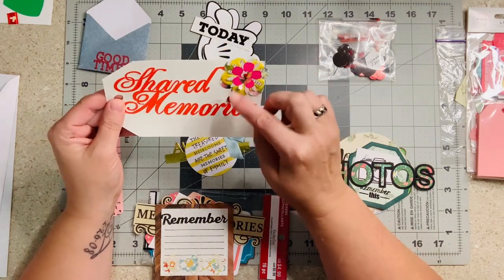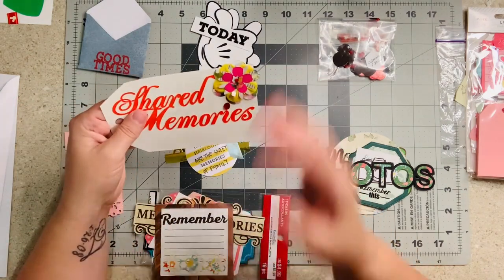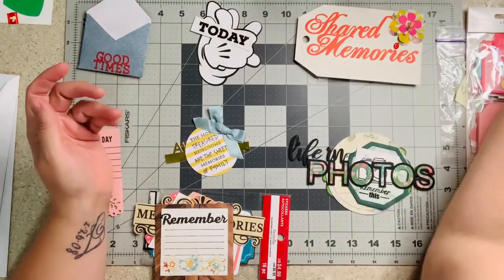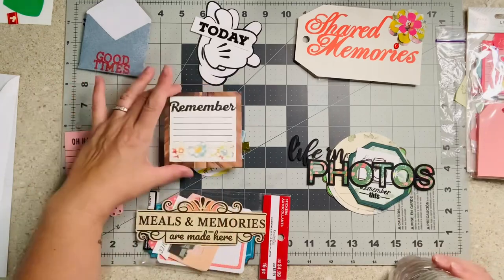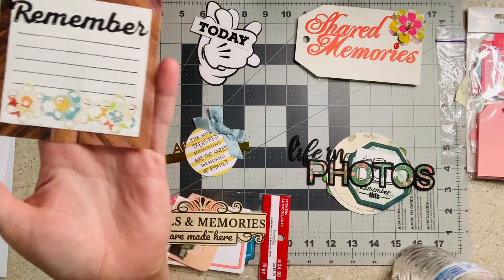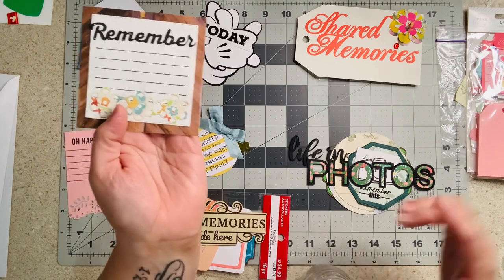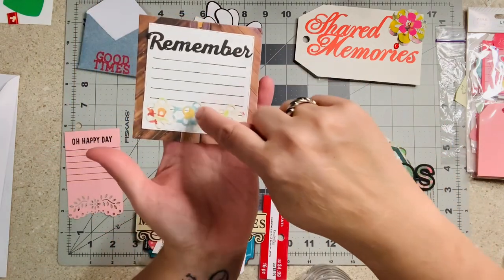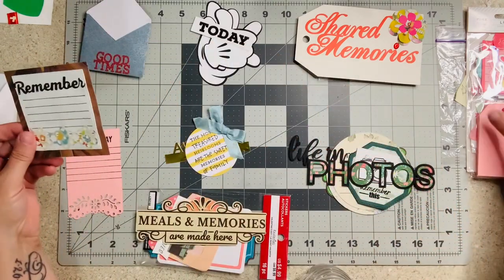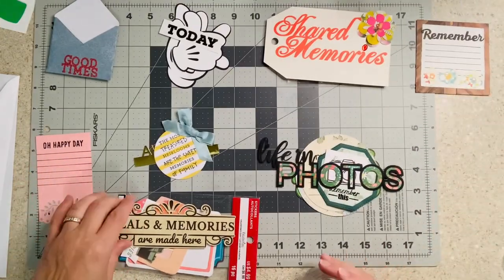We're definitely putting this in red — 'shared memories' — and there's a beautiful layered flower: one, two, three, four, five layers on that flower. How pretty is that! This was made by Miss Paula Green. And this one — look at the flowers — it's layered, I mean you could put some little gems in here. I see brown first, so that's where I'm going to put that one.